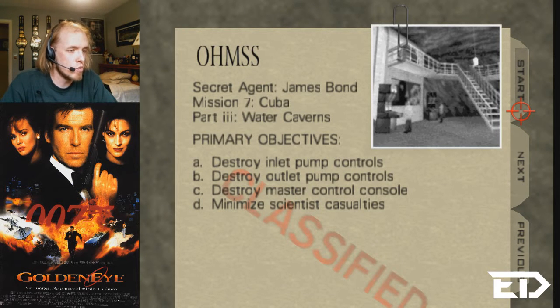All right, so if you're watching part two, welcome. Our objective is four caverns: destroy inlet pump controls, destroy outlet pump controls, destroy master control console, and minimize scientist casualties.